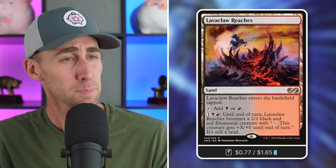So let's talk about Lava Claw Reaches. It enters the battlefield tapped and can tap for black or red. For one black and one red, it becomes a 2/2 black and red elemental creature with 'pay X: this creature gets +X/+0 until end of turn' — and it's still a land. Because Blossoming Tortoise reduces activated abilities of lands by one, you pay just a single black and single red to animate it as a 2/2, and then you can pump its power to whatever you want — infinitely. Basically, hit someone for a trillion damage with your land.